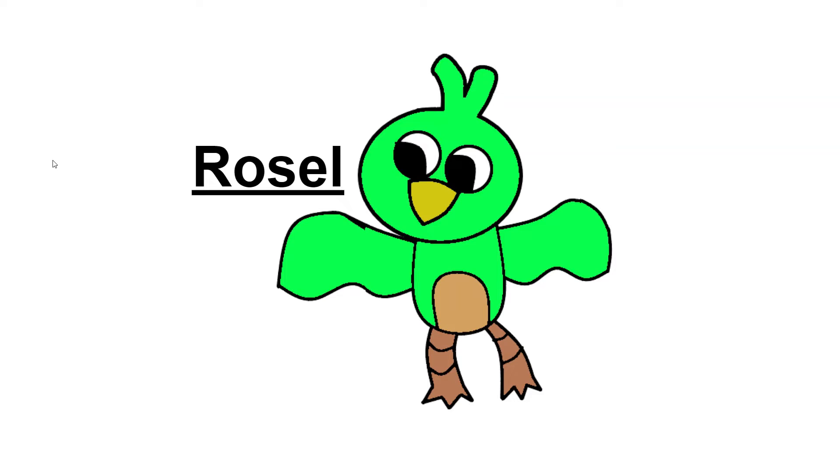Rosal is obviously the grass type. Its wings are a little — well, a lot bigger than Turtwig's, but Turtwig's wings are tiny, very tiny. You can see his little bit of hair up here. His name is Rosal because of roses, and I just wanted another letter.